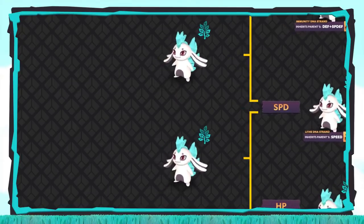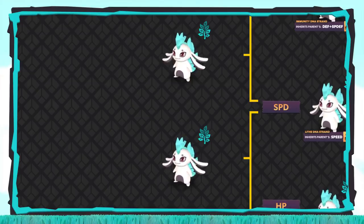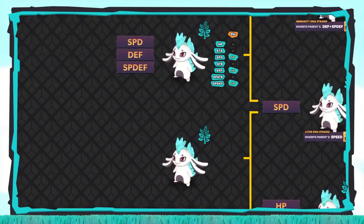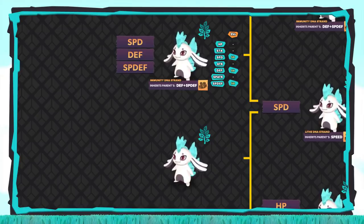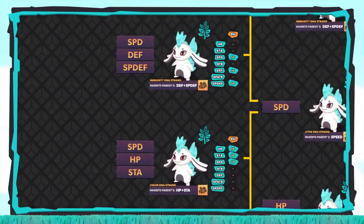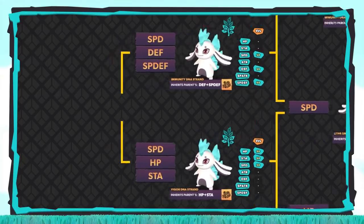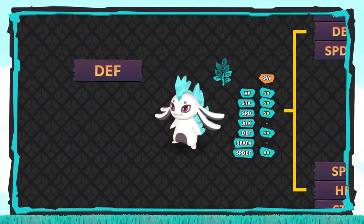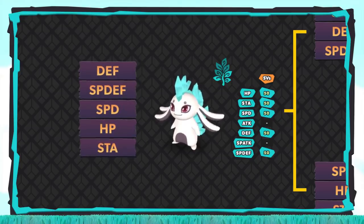We're nearly there, but there's one more thing we have to do before that magical last step. We need to breed one more time to get another Temtem with 5 perfect SVs. We'll take our Lapinite with perfect Defense, Special Defense, and Speed and equip it with the Immunity DNA strand. Because we're using Speed as the linking stat, we don't need to worry about that — it'll pass down automatically. Our other Temtem will be equipped with the Vigor DNA strand, which guarantees HP and Stamina both pass on. What we end up with is another Lapinite with 5 perfect SVs: Defense, Special Defense, Speed, HP, and Stamina.